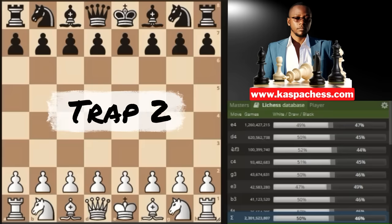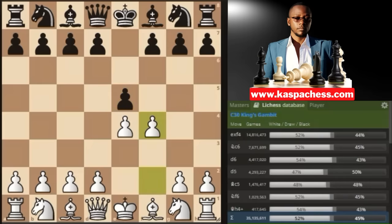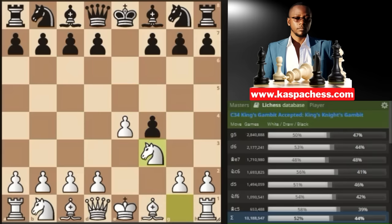Trap number 2. This is where you start with e4, e5, then pawn to f4, and black takes. Now instead of playing bishop c4, which invites queen h4 check, you play the normal move knight to f3, stopping queen h4. After this, the top played move is pawn to g5. Obviously you don't resign — I recommend the move knight to c3.